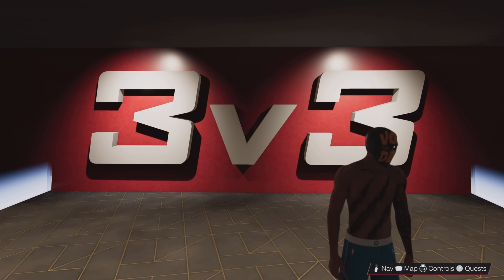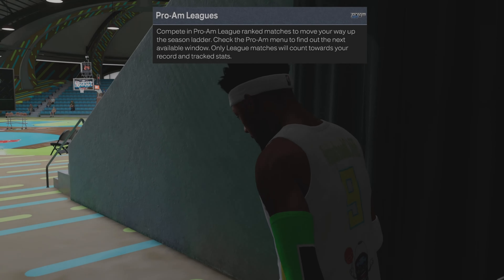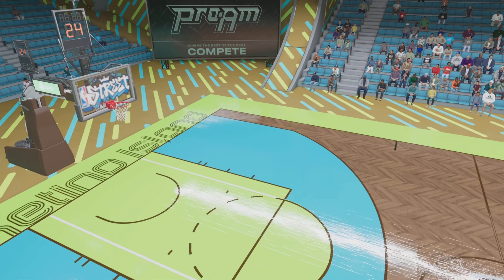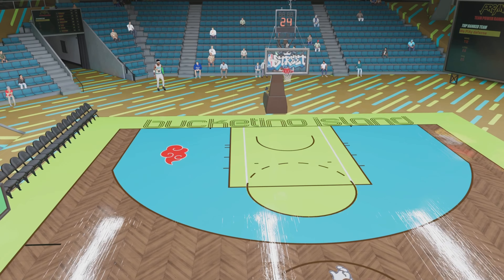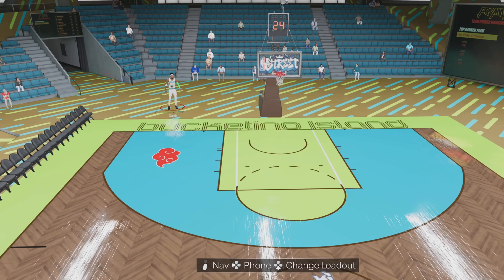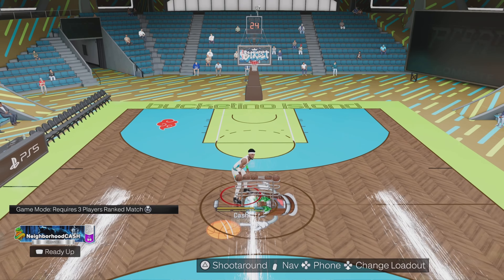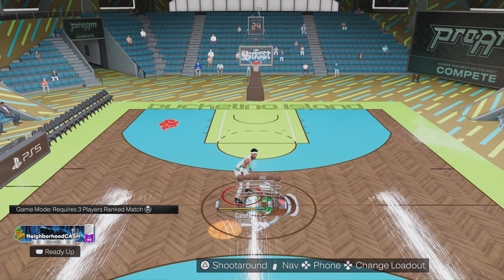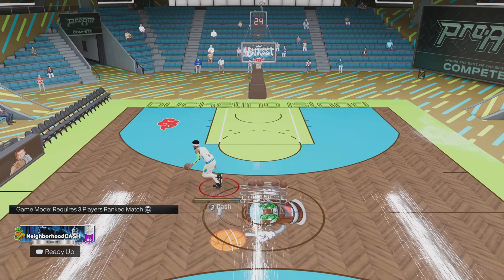Let me show y'all my badges real quick so you can gauge what you may want to have. I've got a silver Handle for Days and a gold Quick First Step. Besides your speed with ball and acceleration, I really don't feel like there's anything else that will make you do the move any faster, because the moving crossover itself is already a fast animation. You might even be able to get away with a bronze - just try what you have and make adjustments if needed.